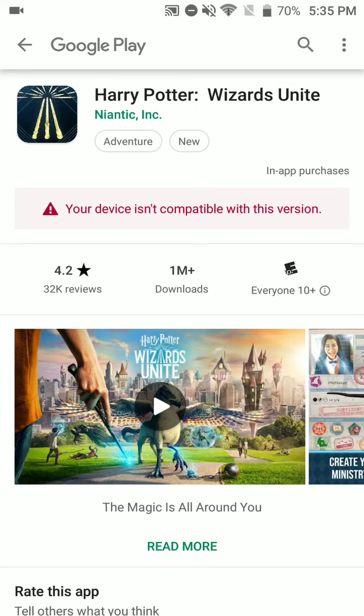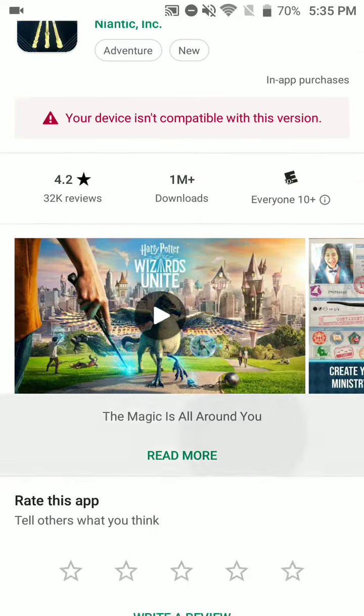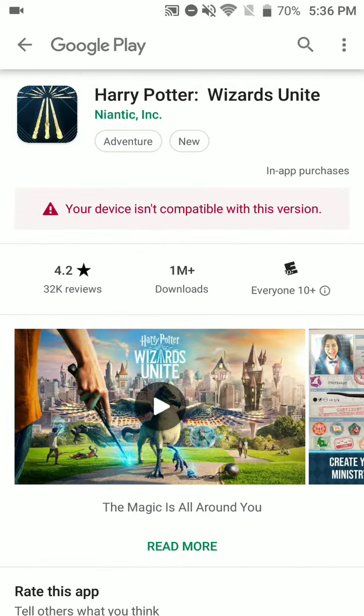Hey guys, Necro here. If you've been having problems installing Harry Potter Wizards Unite because you've been getting this display saying your device is incompatible with this version, I'm here to tell you that is a lie. My girlfriend was having a similar problem and I was able to find a workaround. This video is designed for people who are not tech savvy and can't figure it out. So if you see on the Google Play store 'your device is incompatible with this version,' keep watching.